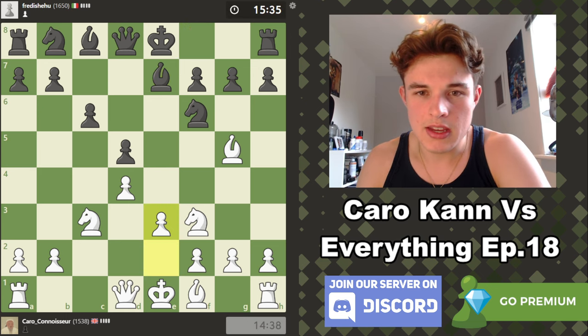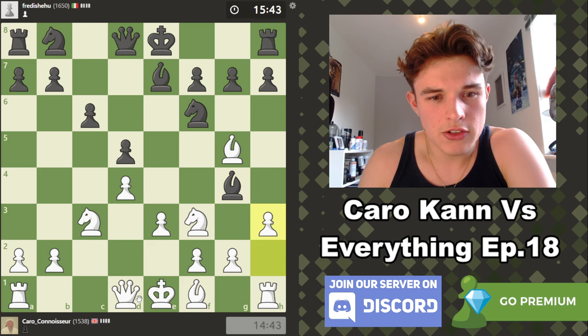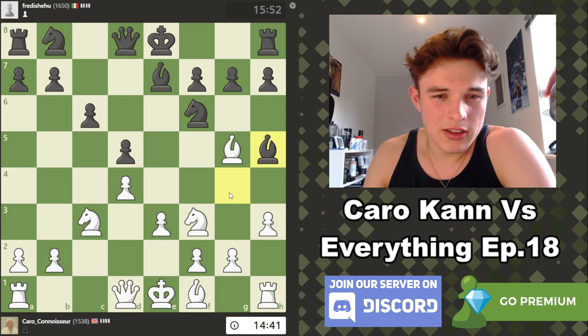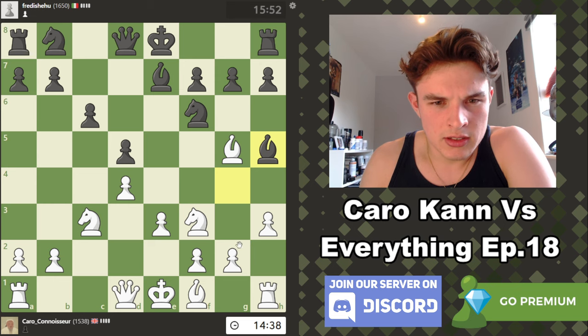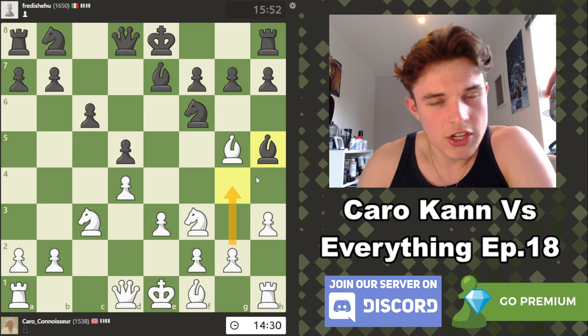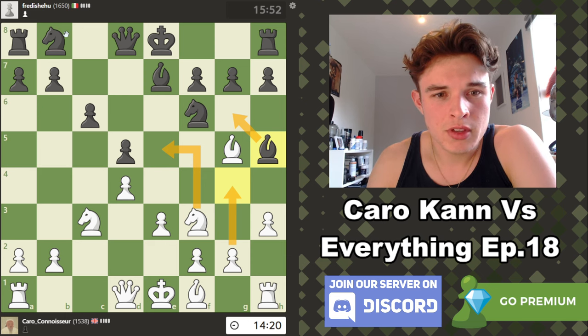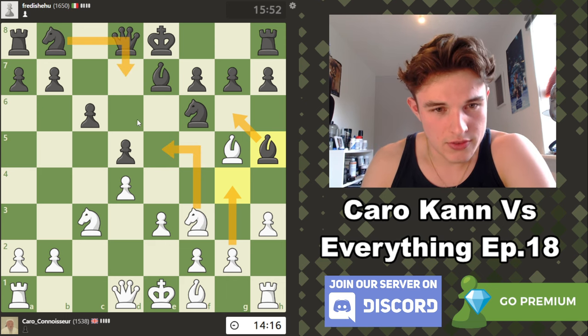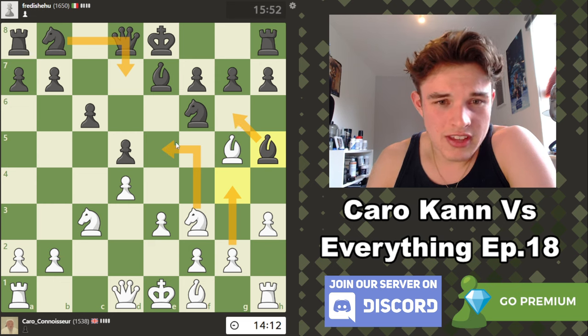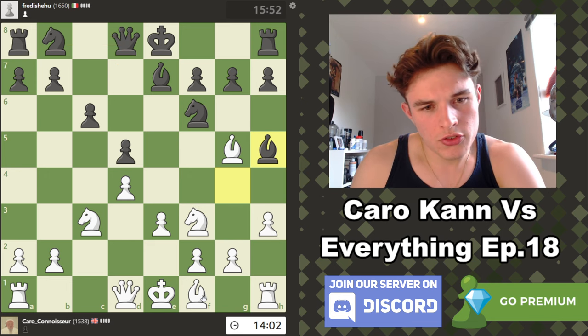We could also always put a Knight on E5 if we want, but there's no need yet. We could try doing some kind of minority attack on the Queen's side, but for now I think we just keep things nice and clean. Okay, Bishop G4. Let's start with H3 — just ask him the question. I expect him to retreat, but you might as well ask. G4 is actually quite tempting here, to kick the Bishop back to G6 and then play Knight to E5. It's very tempting, but I don't think I want to take the Bishop and allow H-takes-G6 to open his Rook up. So we can hold off on it.